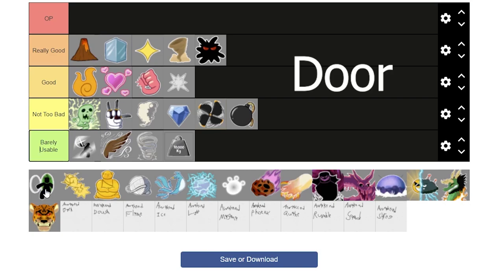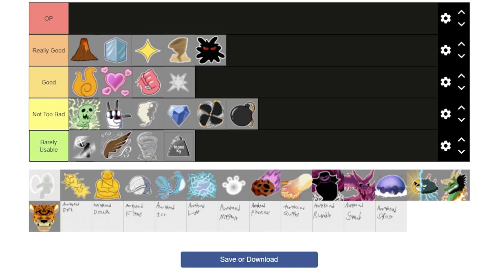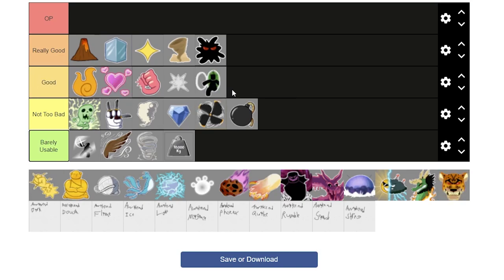Next is Door. Door got nerfed, sadly — when you're in your Door dimension, you can't switch to another weapon or fighting style, and you have to wait until you get out to switch, which is kind of annoying. But it still is a swordsman fruit. You can teleport everywhere, go from island to island with ease. It's the best runner fruit, but it's bad for farming. You should only use it as a utility — use a sword or a gun instead. Just don't use fruit if you've got Door.